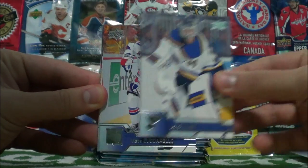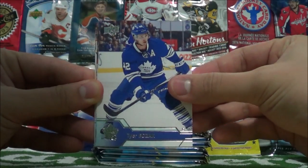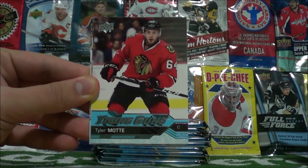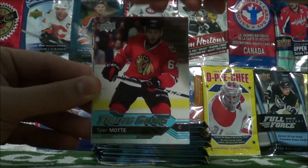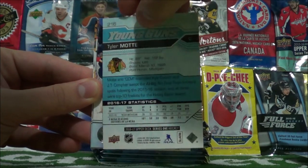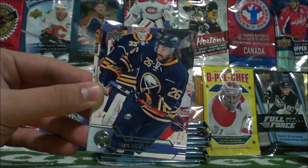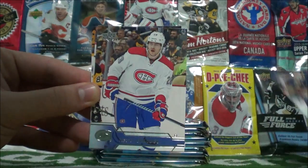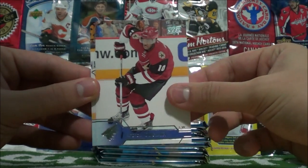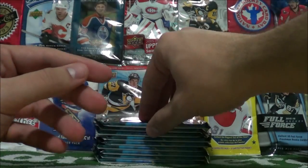Jake Allen, Matt Zuccarello, Tyler Bozak. Young Guns of Tyler Mott — here's our first Young Guns insert. Tyler Mott, Chicago Blackhawks. Matt Molson, Nathan Bellio, Anthony DeClaire, and Mike Fisher, who is now the captain of Nashville.